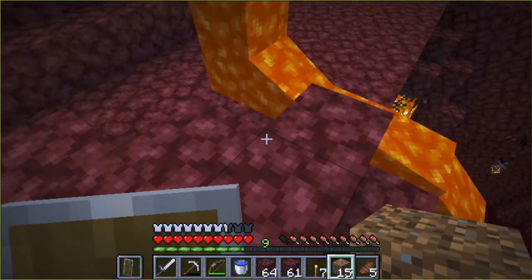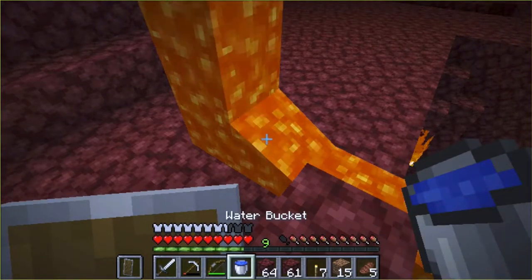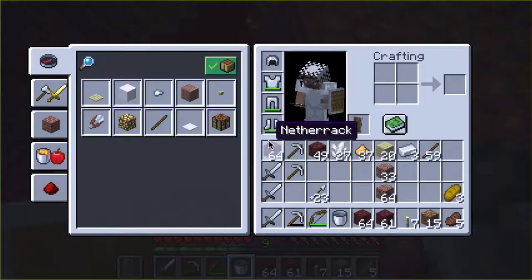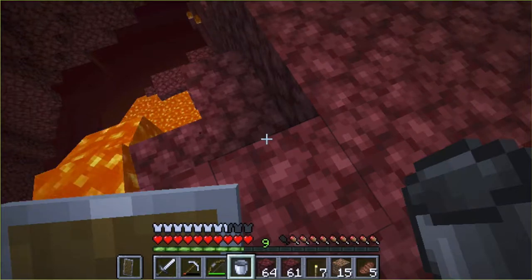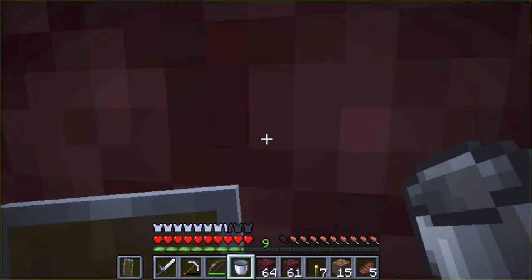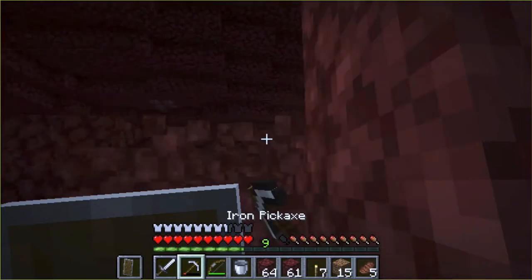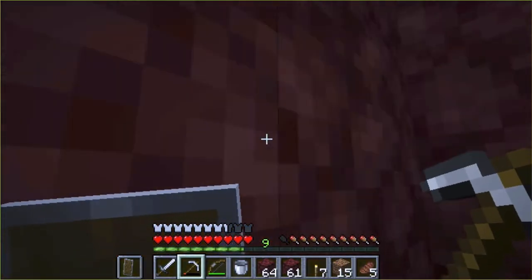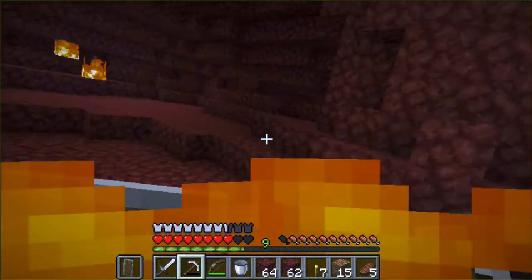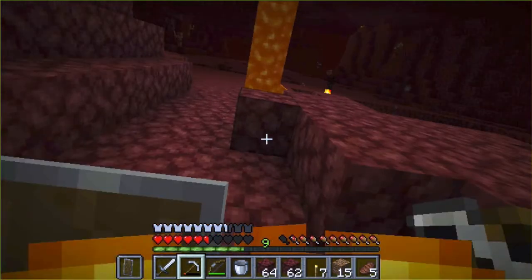I brought this bucket of water to experiment — see if it would create obsidian the way it normally does. What if I go up to the source and throw some water? I wonder if it creates obsidian that way. Let's try it. Nope, didn't do anything. There goes my bucket of water. What if I go down here? This might be a path — I don't want to get lost. Whoa — yeah, that's what I don't like. That wasn't smart.